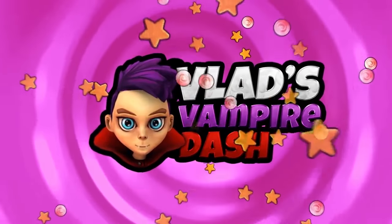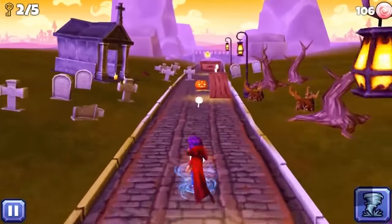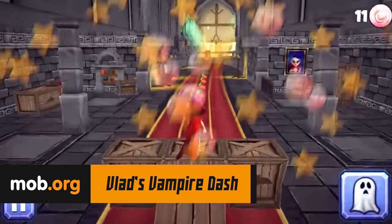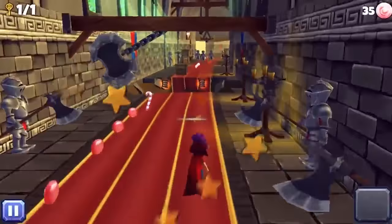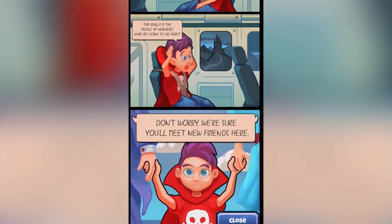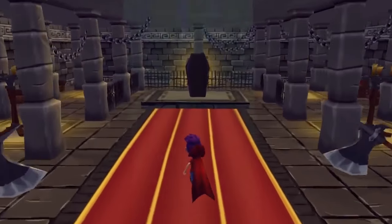Victoria took all the best parts of Subway Surfers and increased that in its creation called Vlad's Vampire Dash. You'll experience an exciting journey across Transylvania. The young vampire was born not like the others — he is much more interested in chocolate, sweets, ice cream, and cherry syrup than in blood. You will go out every night looking for candies and return to your coffin before sunrise. Each dash is held on a new level with new locations, decorations, and obstacles.